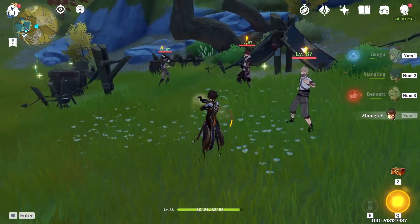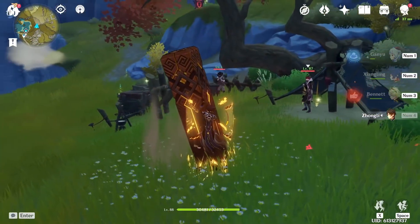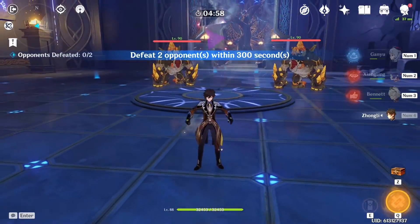Using Zhongli's pillar backwards before you run into a fight can prevent Zhongli from turning to face the pole and ruining your reactions with geo.